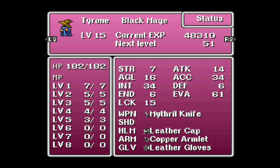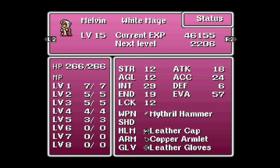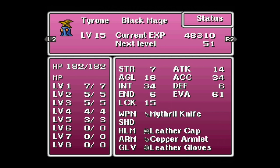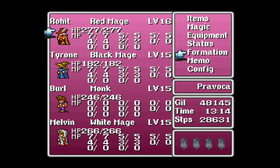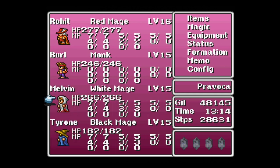Scrolling over, Tyrone will also be hitting level 16 soon — I wanted to bulk him up a bit as well. I'll go ahead and rearrange my formation here shortly. I just slept and saved after doing a little grinding. Burl and Melvin are both pretty close to hitting level 16 as well, but they are now behind the curve compared to Rohit and Tyrone. So let's adjust our formation — we'll put Burl back, Melvin back, and Tyrone will idle at the bottom.